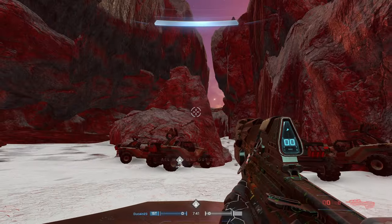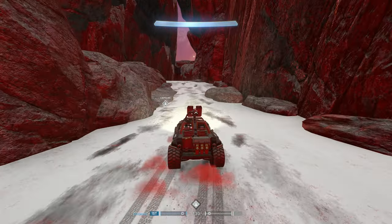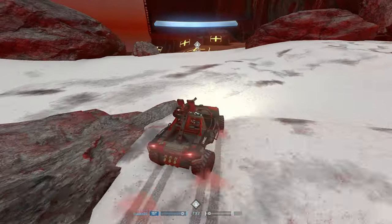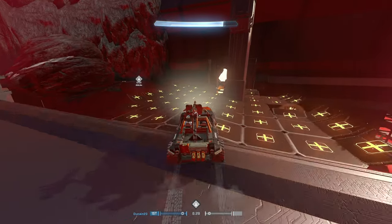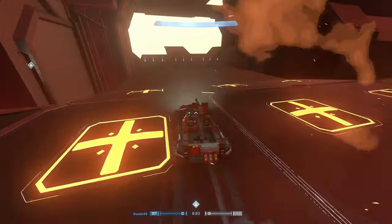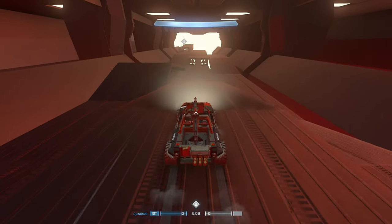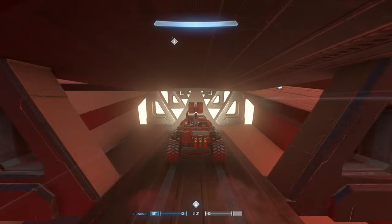The next map we have is the Halo 3 Warthog Run. This is a remake of the Warthog Run from Halo 3 with some slight adjustments. You can't make it perfectly because there isn't a large enough canvas to fit the full thing, so there are some teleporters in there to teleport you to different sections, but it is instant teleportation with no real issues. This is made by UnbrokenOnyx, and it is a beautiful remake. They even include the Mongoose and the Ghost that you can drive, over to the left side at the beginning of the Warthog Run - which is really nice.